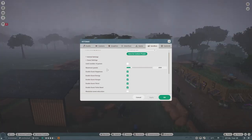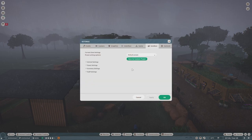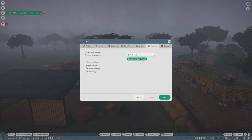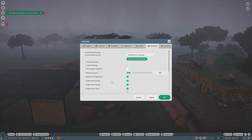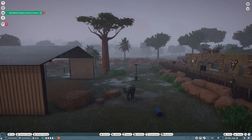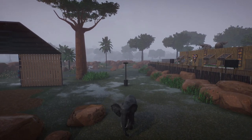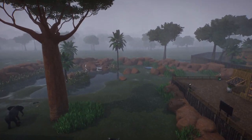Another setting you can play with is in your guest settings — limiting the maximum number of guests. On the franchise playthrough of our EcoZoo series we currently have about 5,000 guests. As it approaches 3,000–4,000, your computer starts to notice it more. You could limit guests to 2,000 and it would probably have a massive impact on the demands of your computer. Playing around with these settings can help you achieve what's best for your situation without going out and buying a whole new computer.